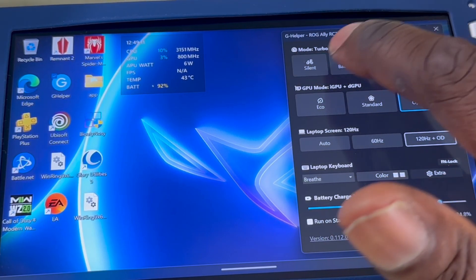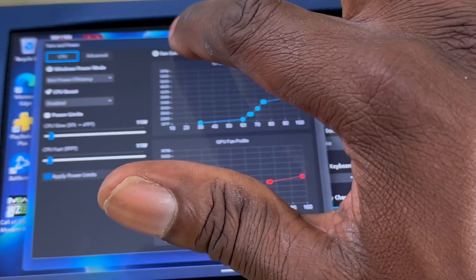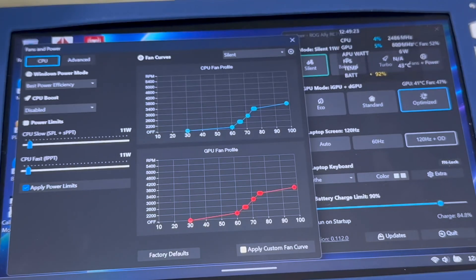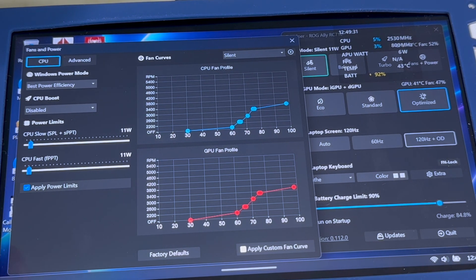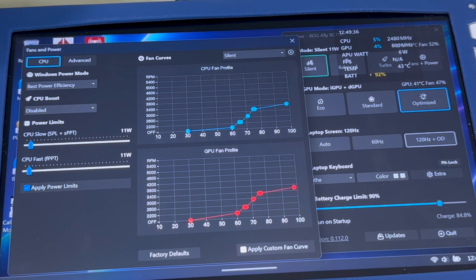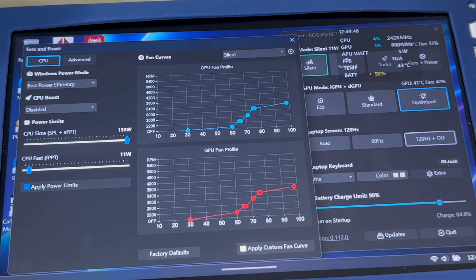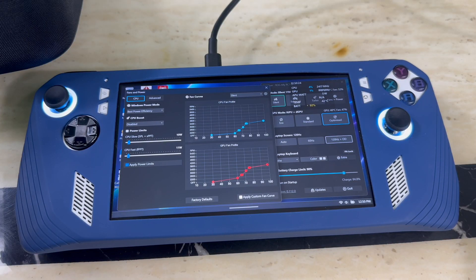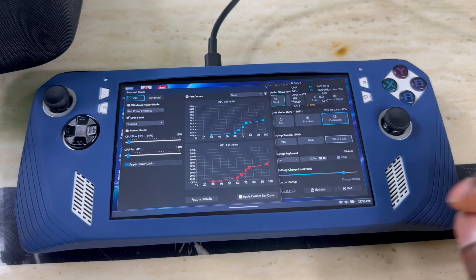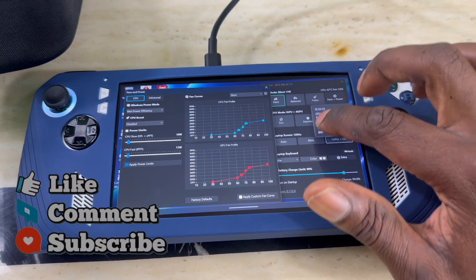Back at the top with the profiles: the great thing is if you click on a profile like Silent and then go to Fan + Power, you can customize it — same as in Armoury Crate. You've got GPU Advanced settings and then CPU Slow and CPU Fast power limits. CPU Slow is the regular power profile. For Silent I have it at 11W — you can set it to whatever you want. It goes all the way up to 150W shown in the UI, but the ROG Ally only pulls up to around 30W. Once you set your value, make sure you click Apply or the power limit won't take effect.